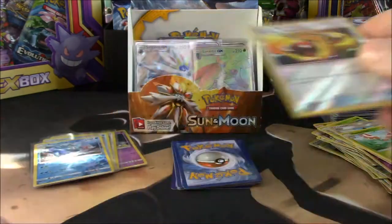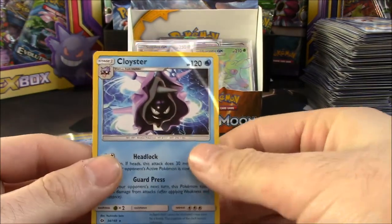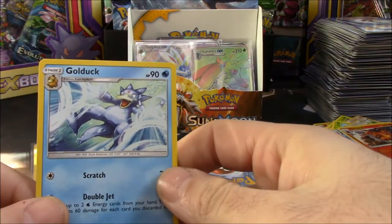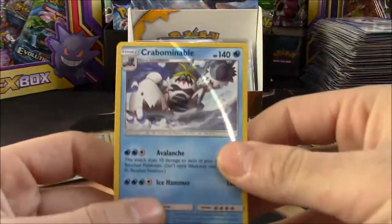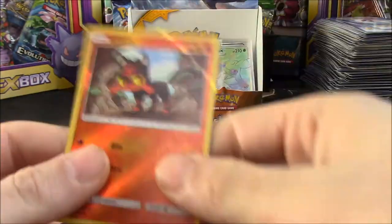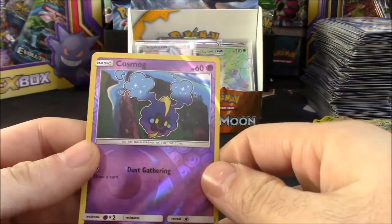We have an Energy Retrieval. Could you imagine pulling one more full art out of this? That would be a great kind of day. We have a Turtonator reverse. We have a Golduck, a Torkoal, a Crabominable, a Pikipek, a Litten, another Golduck. And do we have something awesome for the bottom of the pile? It's a Cosmog — that's a reverse. And I'm not gonna complain.